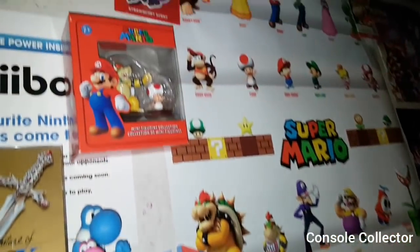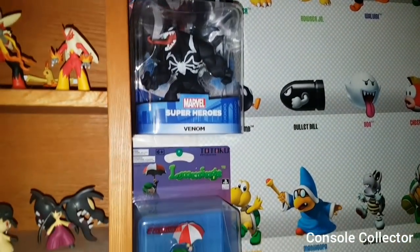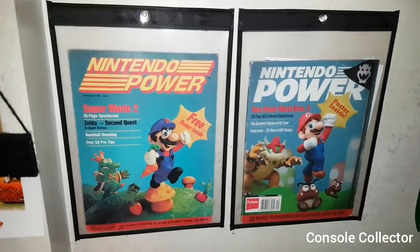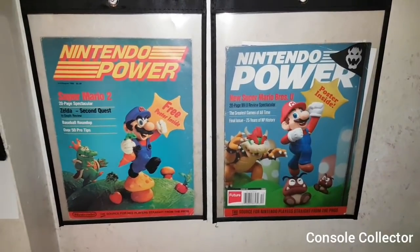Over here we've got some random figures such as Venom Disney Infinity, Halo Lemmings, and this Nintendo Power poster. Here we have issue number one and issue number 285 of Nintendo Power — the first and last issues.